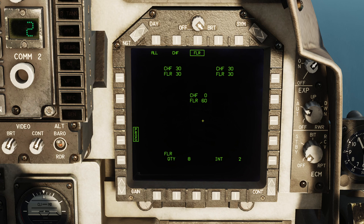So basically, my program now that I've created will release eight flares with two seconds between each flare. This would be quite a good program to use in the event that I'm ingressing to a target area where I know that there are infrared threats. So it's going to slowly dump flares occasionally. And with the expendable switch in automatic, it's going to cycle through each of the buckets - top left, top right, bottom left, bottom right.